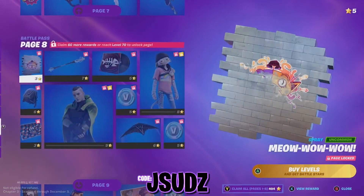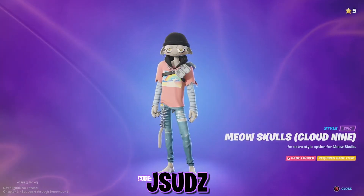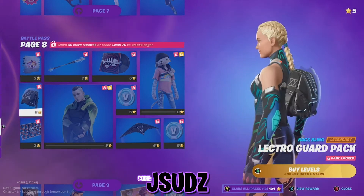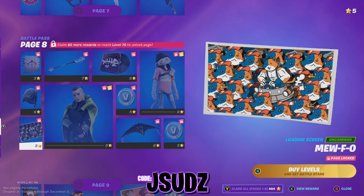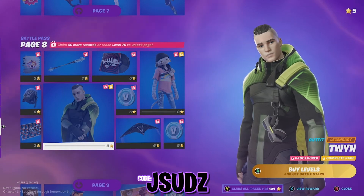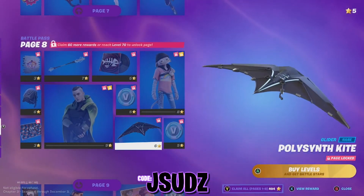On page eight we have an extra style for Meow Skulls — we've got Cloud9 — a little bit of a pink vibe going on this one. I think I prefer the other style, but this is also still quite cool. We've also got a song — 'Call it Bad Luck' — a harvesting tool, another spray, a back bling, and another loading screen. Nice play on words there Fortnite. And we've got ourselves another skin — this one is called Twine. Another epic skin guys — that's very clean, I do like the look of that one. We've also got another glider and some V-Bucks.